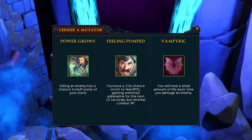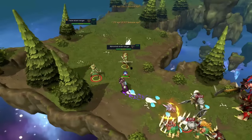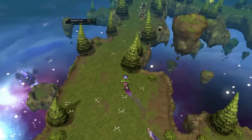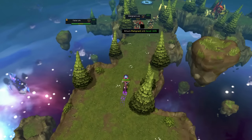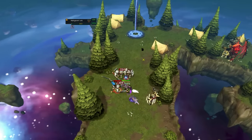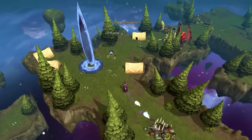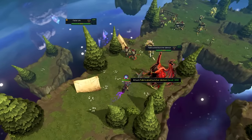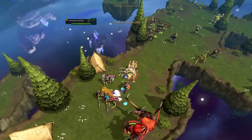I am of course talking about farming Shattered Worlds with the Feeling Pump mutator active. This mutator gives you unlimited adrenaline at nearly all times when clearing certain world ranges, at the cost of your combat experience. You will still however be able to gain invention experience with it active. Unlimited adrenaline combined with hard-hitting attacks that have no cooldown is a recipe for trash mob annihilation, and that's exactly what we're aiming to do here.